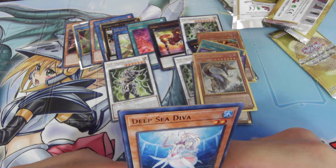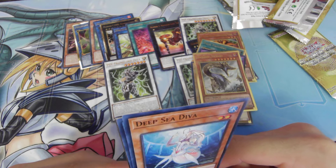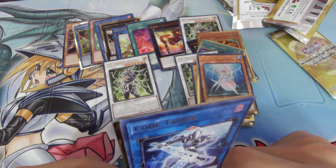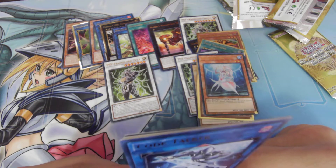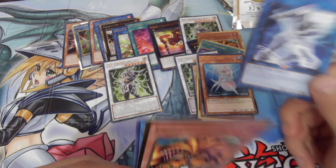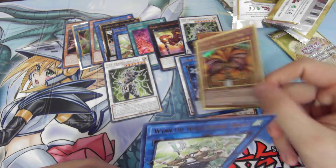Deep Sea Diva. When this card is normal summoned, special summon one level 3 or lower sea serpent from your deck. Code Talker — gains 500 attack for each card this card points to, and cannot be destroyed by battle or card effects while this card points to a monster. Oh that's cool. Another Exodia, another win.